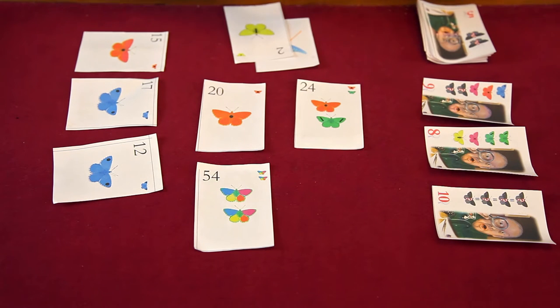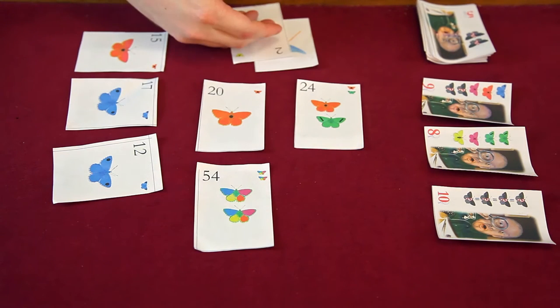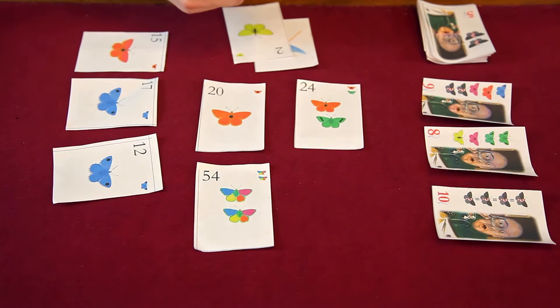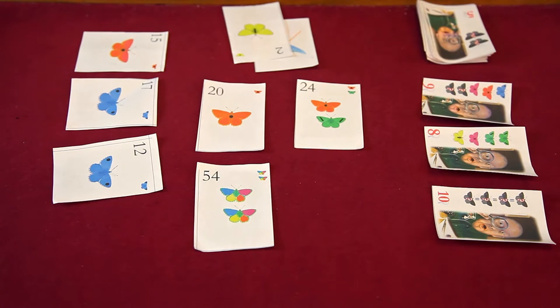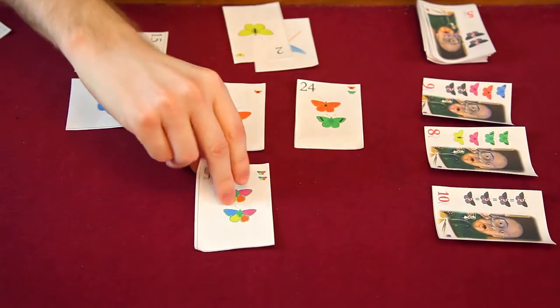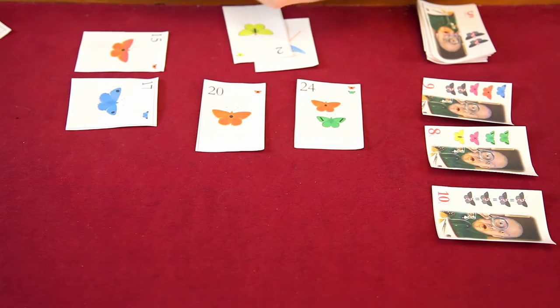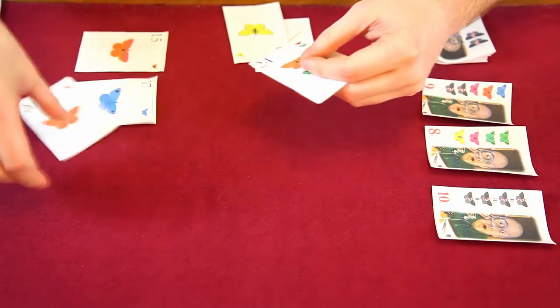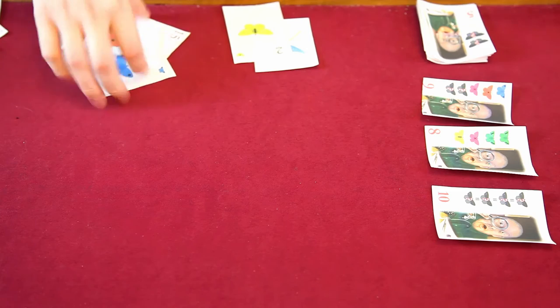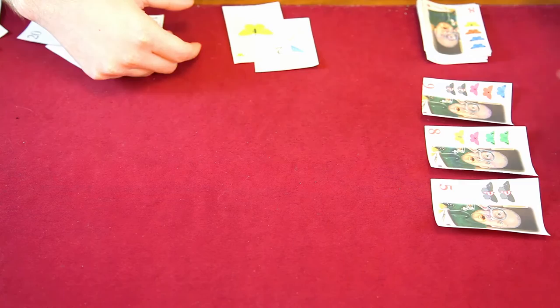In future rounds, turn order is really important. You put the card you played into your net, take the card you picked into your hand, then resolve whether you can purchase a card before moving on to the next player. Everybody gets a butterfly card each round. If any victory point cards were purchased during the round, you refill back to the correct number.